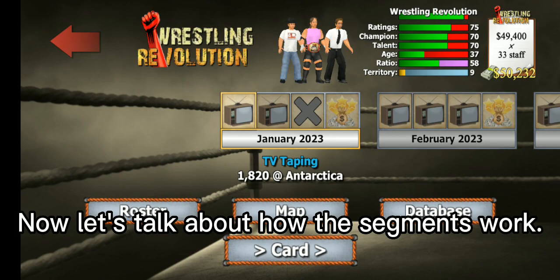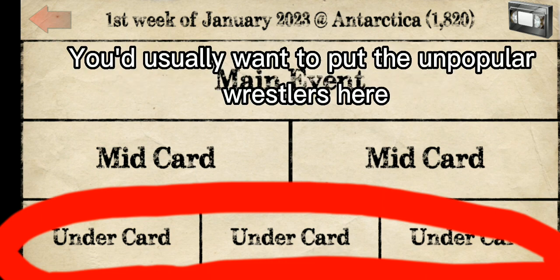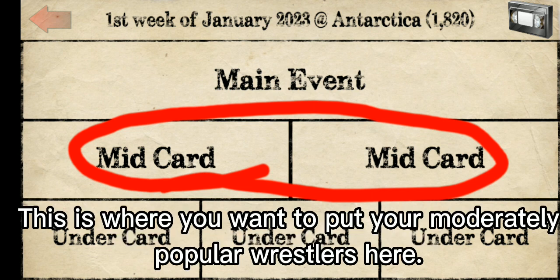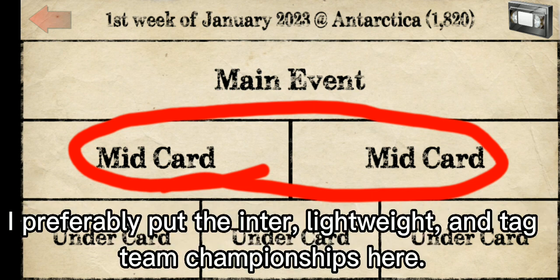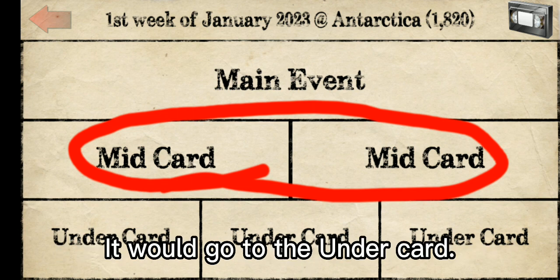Now let's talk about how the segments work. This is the undercard section — you'd usually want to put the unpopular wrestlers here. This is the midcard section — this is where you want to put your moderately popular wrestlers. I'd preferably put the intercontinental, lightweight, and tag team championships here. If one of those can't go to the midcard, it would go to the undercard.